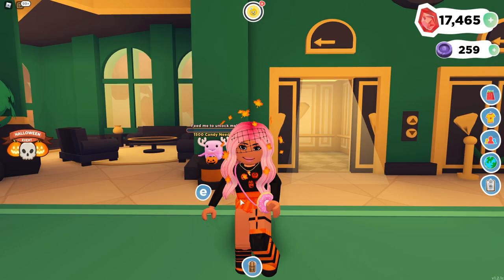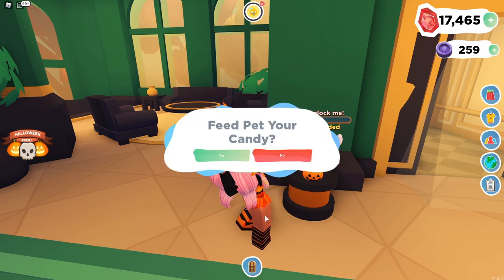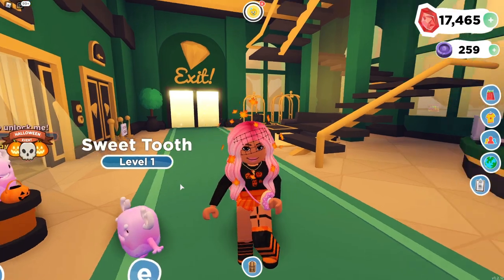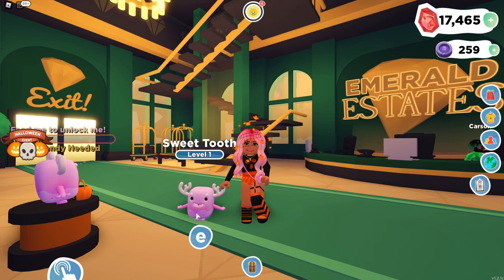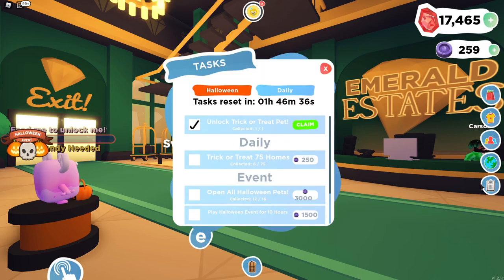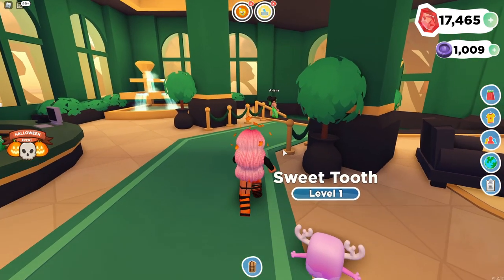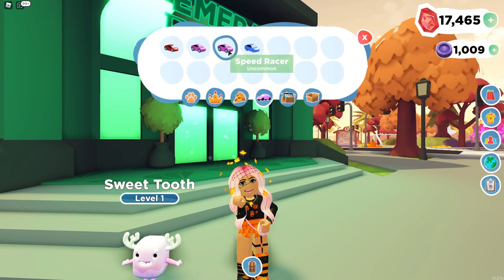I just finished trick-or-treating and now have enough candy to unlock this little guy. Let's feed the pet my candy — and there we go! It's called Sweet Tooth, how cute is that! It looks like a tooth. You can basically get this pet just by trick-or-treating. We completed a task and now have a thousand souls again. I actually want to go unbox two more pets since I had a lot of duplicate pets.